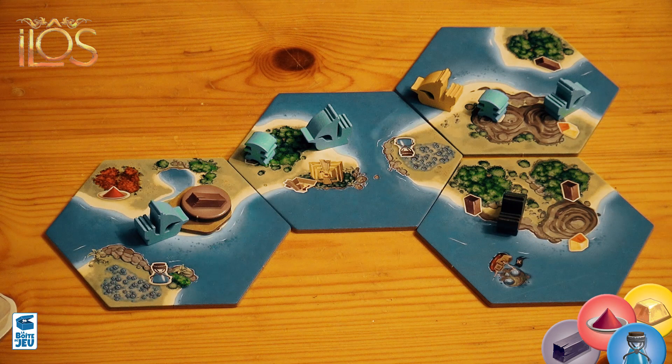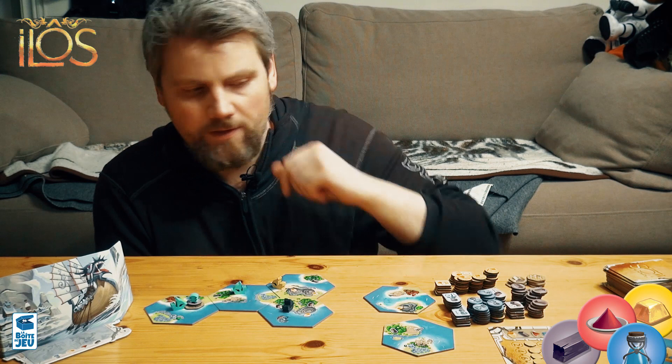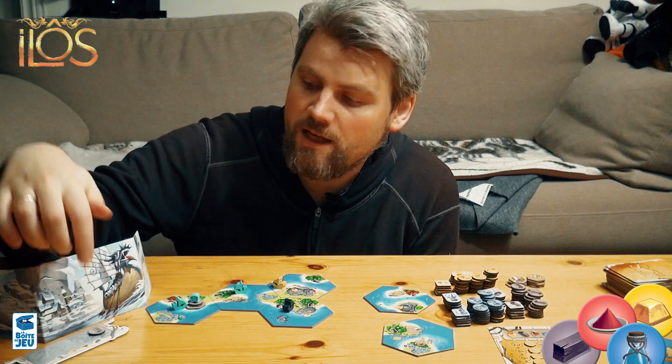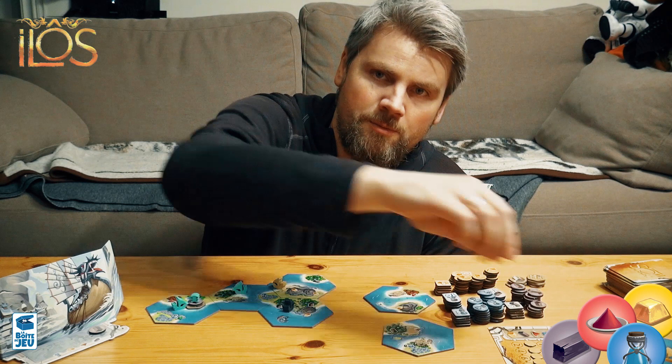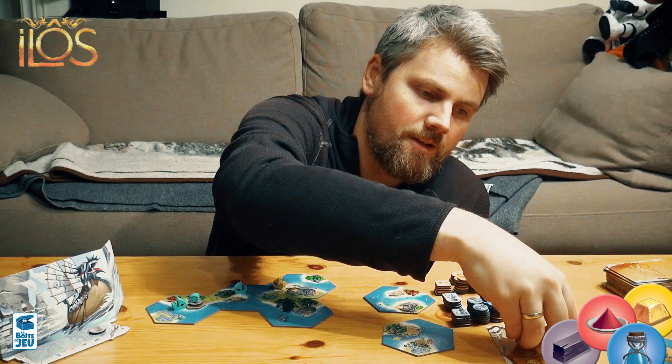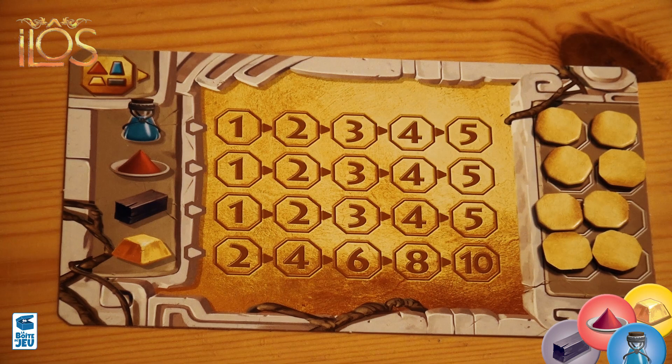Add your figure on it to show you own it, and once you get a resource, take a resource token from the supply and put it in front of your screen. Every round you produce whatever you have in front of your screen, so now you produce one black resource — take it and put it behind your screen. Whatever is behind the screen is your actual score. The scoring sheet shows blue, red, and black are each worth one point — you take the leftmost visible number — but gold is twice as valuable, so gold is much harder to get, and you want gold.